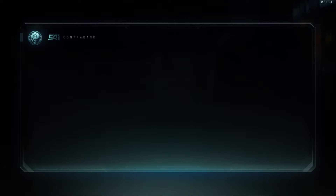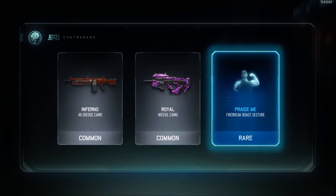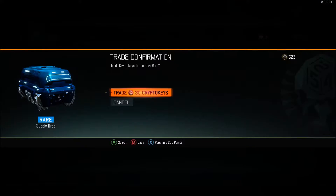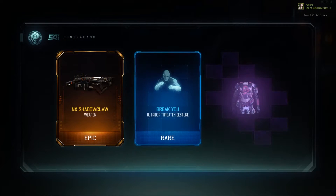These are the kind of supply drops I think are really bad — you get two commons like two terrible camos and then a random gesture. That's just awful. But let's keep opening. Hopefully we get a weapon soon — oh, we got the Shadow Claw! I mean I'm happy about that, kind of eh but I'll take it.